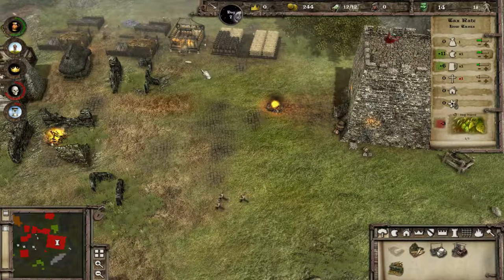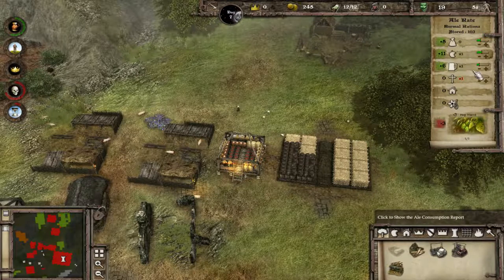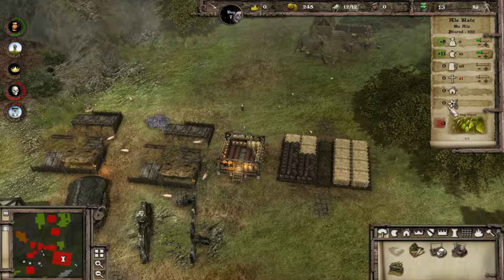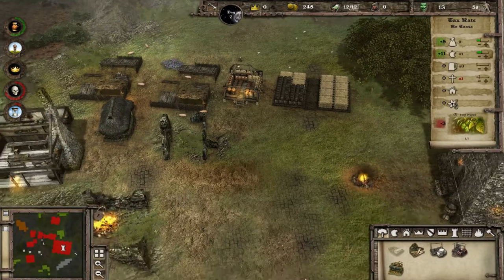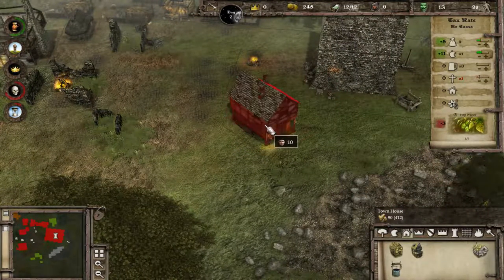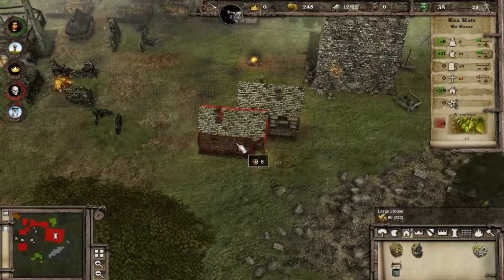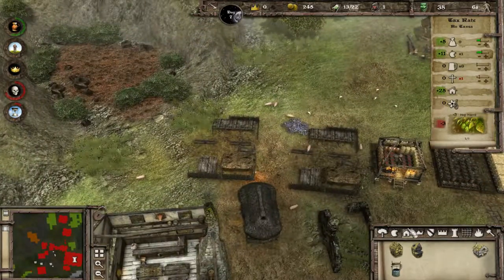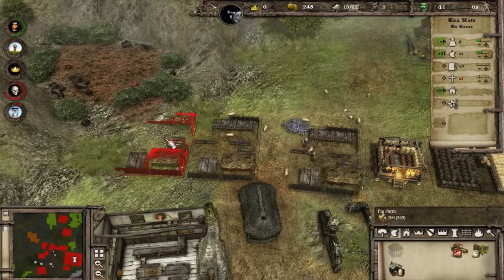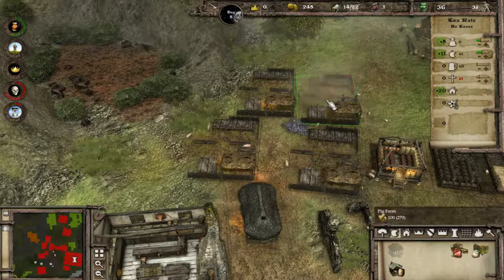That's enough money - we don't need taxes, we'll stop that. We don't want them to drink our alcohol because that's a part of the mission up here, so we'll stop them drinking that. We're still in positive, so it's good. Now the next thing to do is we build a hovel - we get a large one. And now we will build some more pig farms, two more for now.